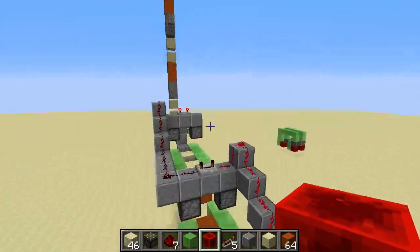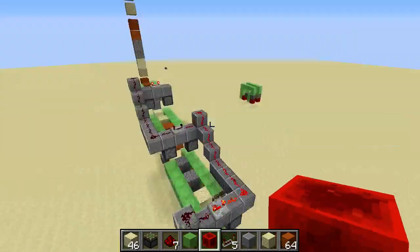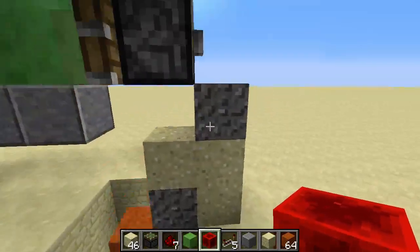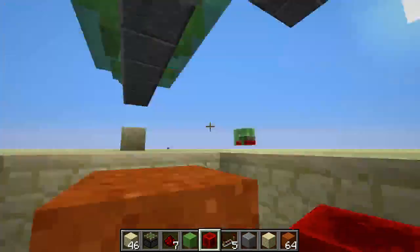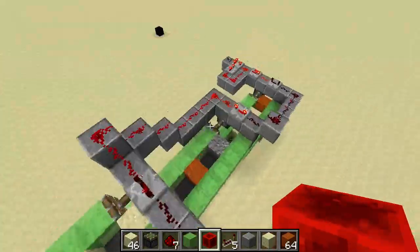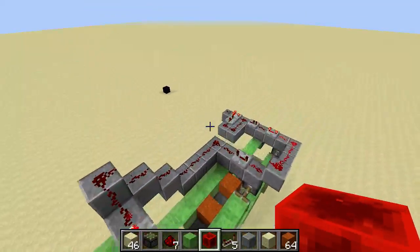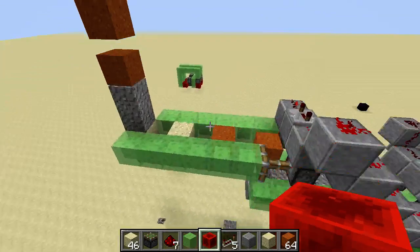Right here I'm just transporting things from a stack of sand blocks down to the void — they're falling into the void, you can't really see. I've experimented with faster timings and it's not really working with faster timings. Maybe with three ticks, but definitely not with two ticks, and with one tick it completely bugs out.